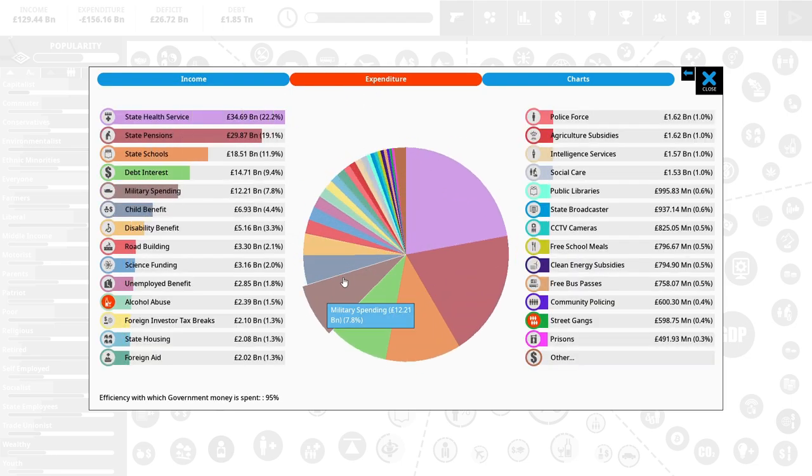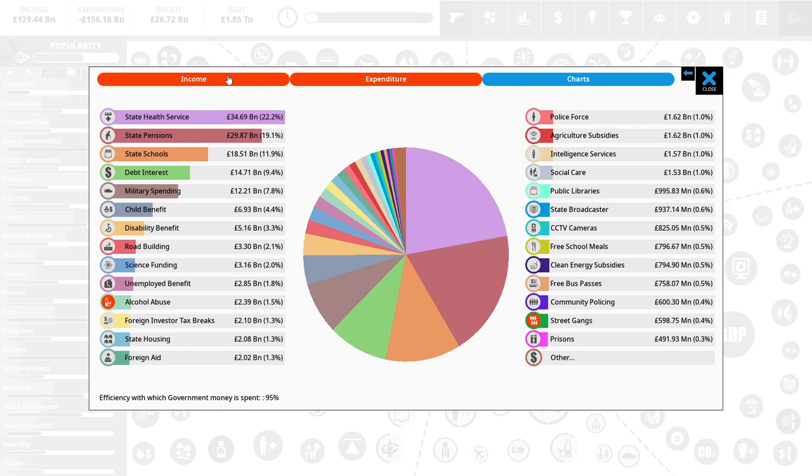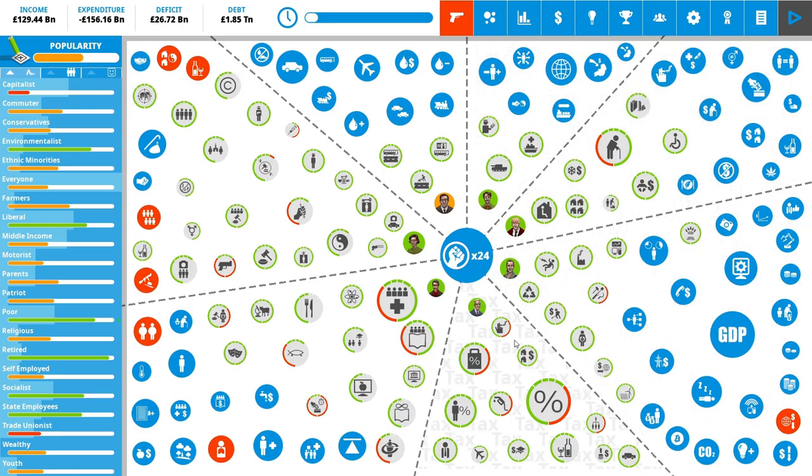The top expenditure items are not going to be easily fixed. Income tax is our huge amount. Government borrowing is not going to be great — we have to borrow 26 billion each month. Payroll tax, sales tax, corporation tax, our alcohol tax is bringing in a billion. Petrol tax is something we could consider — that leads mainly into car usage which is causing a respiratory disease issue.